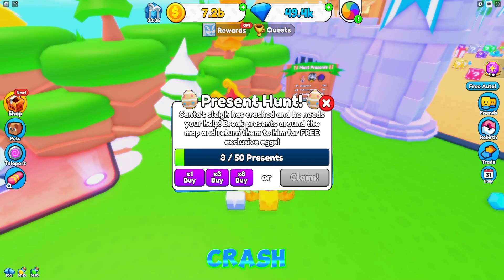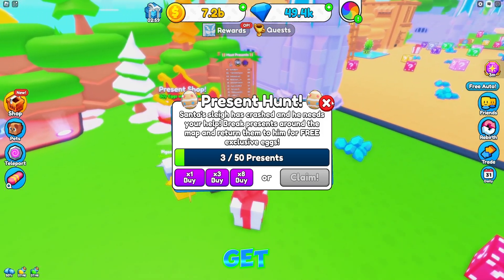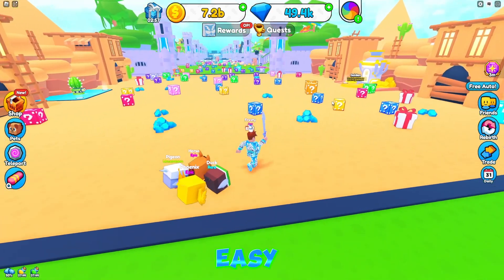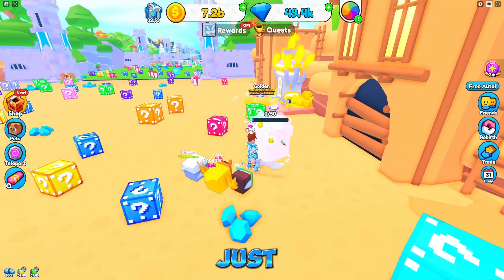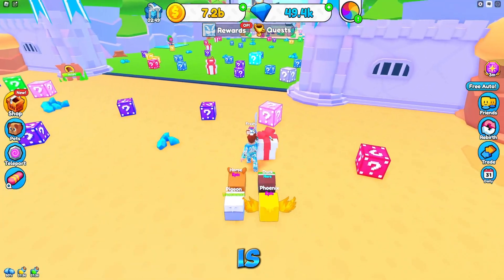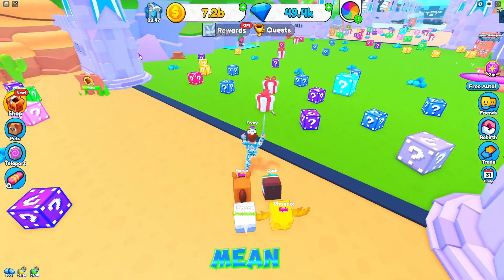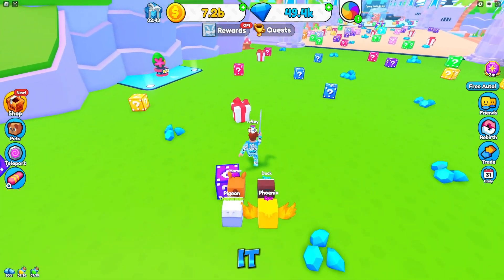Since Santa's sleigh has crashed and he needs your help, break presents around the map and return them for free exclusive eggs. If we break 50 presents we can buy one item or something. That sounds easy. I think you can just go around and start breaking the presents - it says presents in general, not specifically in the winter area. You can do it outside the winter area too.